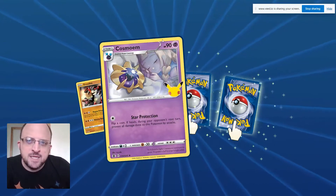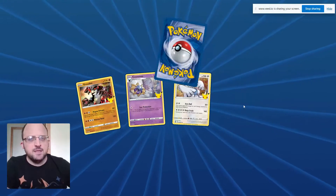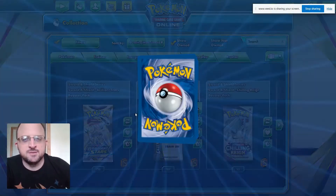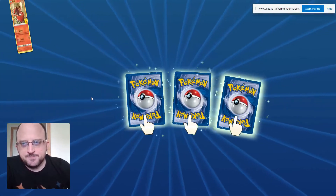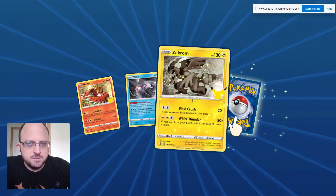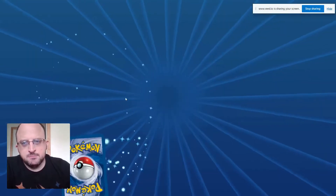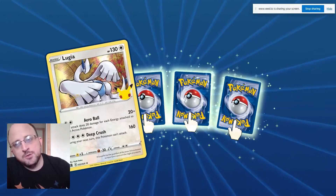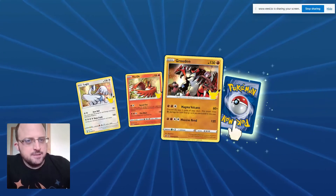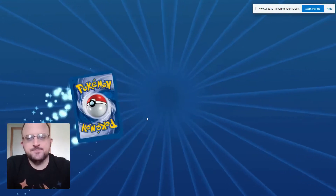Cosmoem — sleepy sleepy time, wish I had one. Lugia! And Solgaleo — come on, Celebrations, do better. Palkia, Zekrom, and another Solgaleo — nope, not happy, he wants more. Lugia, very nice. Growl, dawn — we are opening more until we get something good, these are quick.